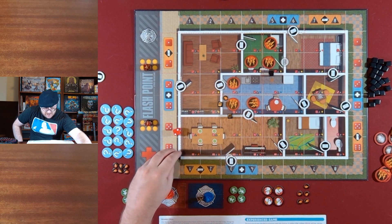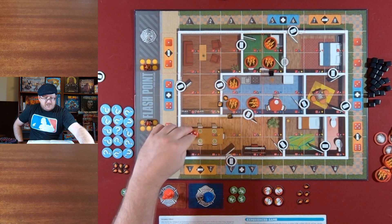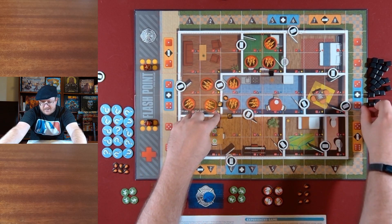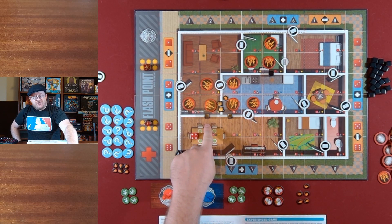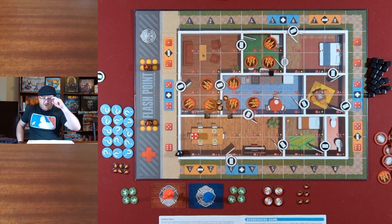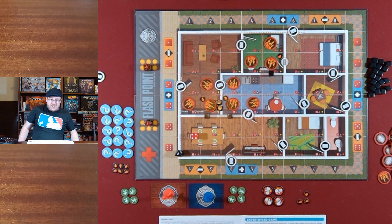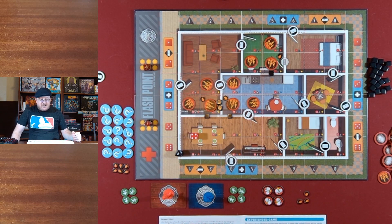For our last one, it says to flip the black die over, so we go from five to two, and re-roll the red die. So black two, four — another explosion near the front of the house here. When a wall has taken one point of damage it's just weakened, but if it's taken two points of damage, it's all the way down — you could walk freely between those two spaces. I need to put the hotspots for those other initial explosions down. A lot of fire in that front area of the house right next to the front door.